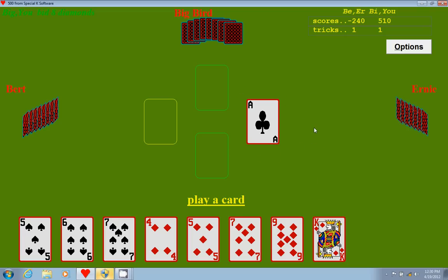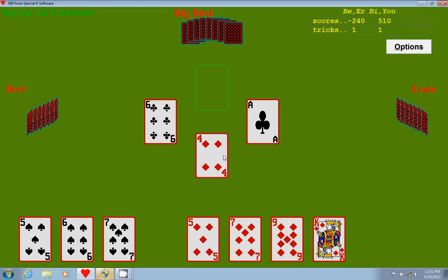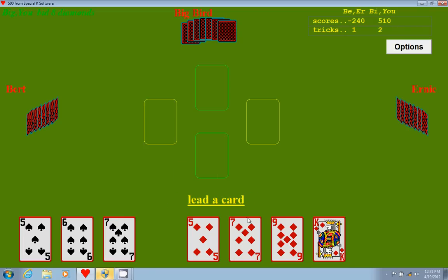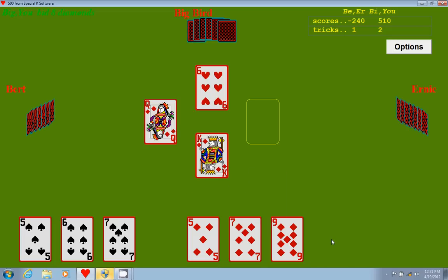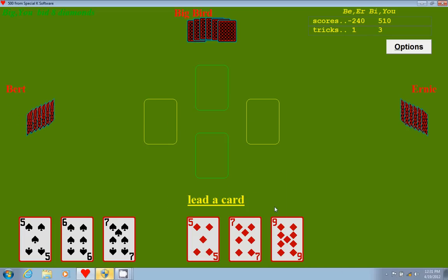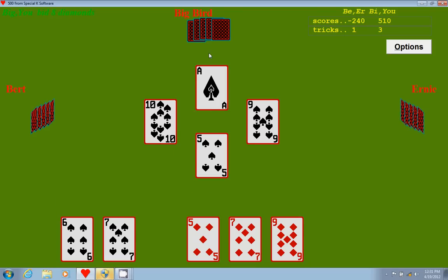Ernie played an ace of clubs, and I don't have any clubs, so what I can do is slough a diamond, and since diamonds are trump in this case, I get to take that trick. I'm probably going to play this king out just to make sure there's no other trump — and there was. Bert had the queen of diamonds, which was the last trump out there. Now I'm in a tough place because I have the five, six, and seven of spades, which are definitely not going to win me any tricks, but I'll go ahead and play one of them and hopefully my partner has me covered — which he does.